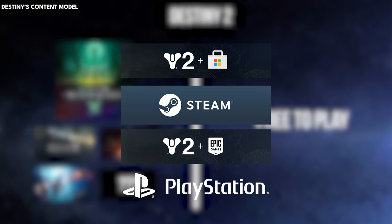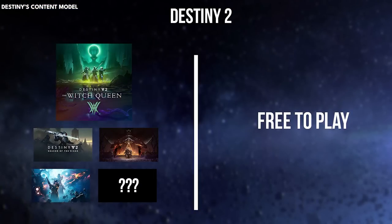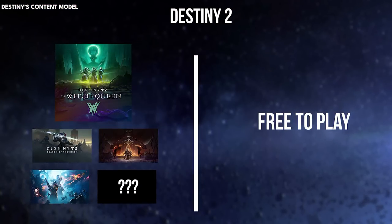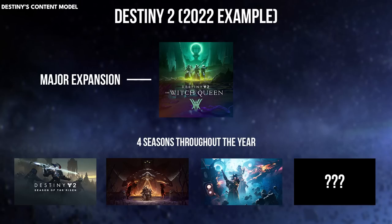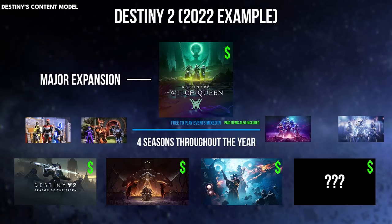Destiny 2 is available on all major platforms. You can pay for expansions and seasons throughout the year, or you can play for free. Here's the current content model for Destiny: one major expansion a year, and four seasons with events like Halloween and Christmas celebrations sprinkled in between.